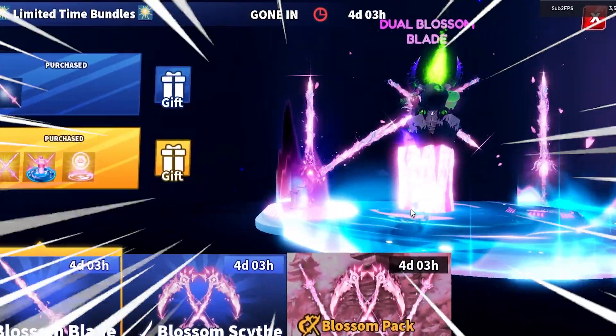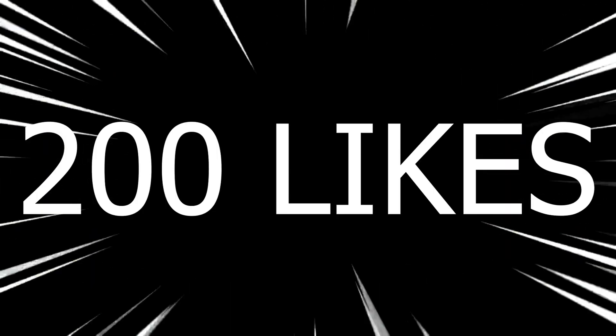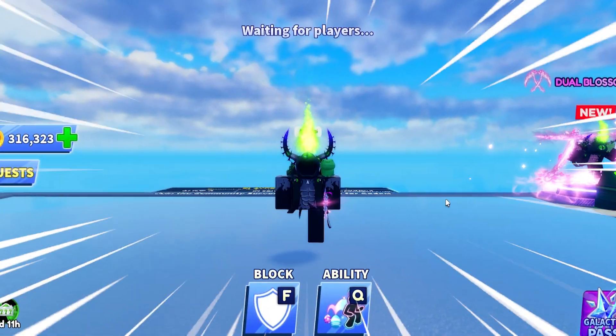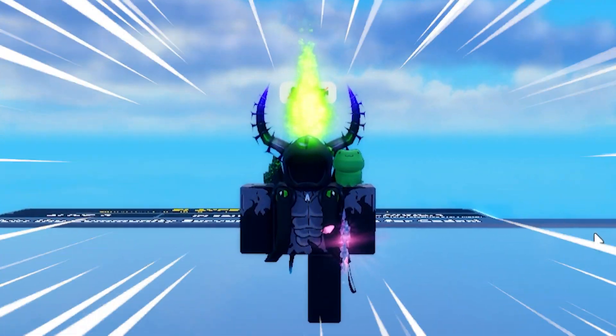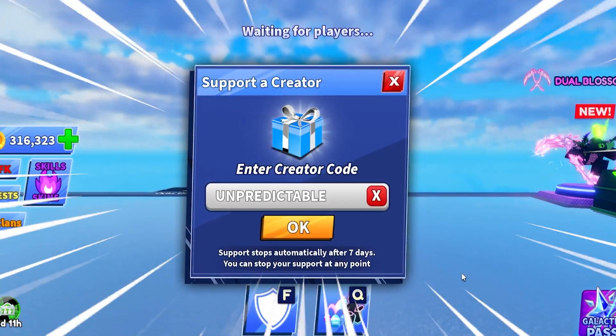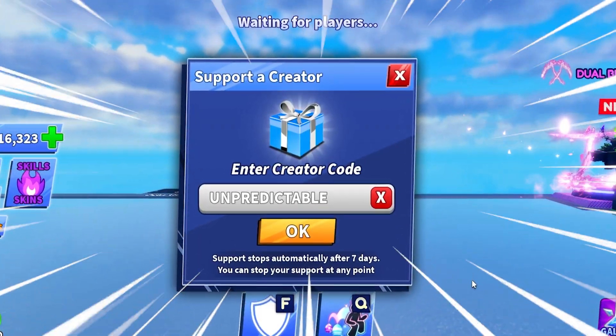If you guys want to go ahead and win one of these bundles, I suggest you get this video to 200 likes and we'll go ahead and give it away to a few lucky winners when we hit that goal. Make sure to check your inventory and you might be the winner. When using a creator code, make sure to use the code 'unpredictable', click okay and you're pretty much good to go.